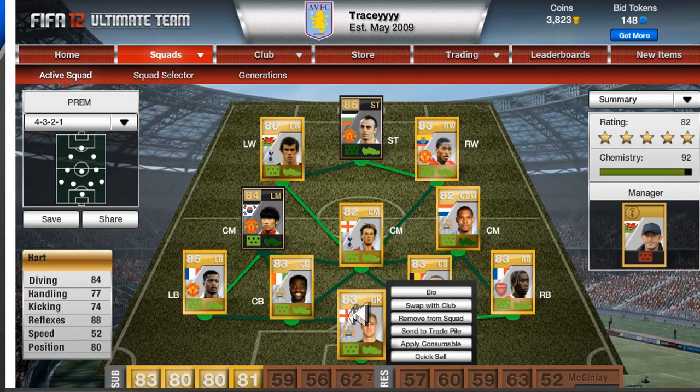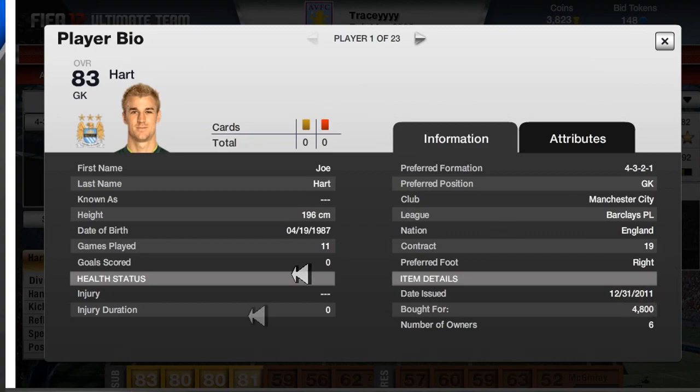In goal I have Joe Hart — he plays for Man City. He's the best goalkeeper in the Premier League apart from Peter Cech, but I just prefer Hart because his reflexes and reactions are really good. He cost me 4800 and his overall rating is 83.